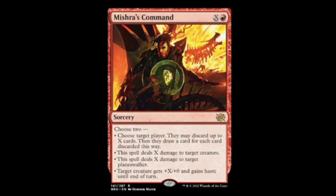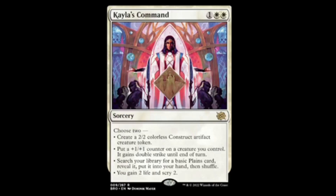Next we have Kayla's Command — white, white and one, sorcery. Choose two: create a 2/2 colorless construct artifact token; put a +1/+1 counter on a creature you control and it gains double strike until end of turn so you can have a 3/3 token; search your library for a basic plains card and put it into your hand; or gain two life and scry two. All these effects are amazing and it only costs three — this is going to be a powerhouse in several Standard decks. It may even make its way into eternal formats.